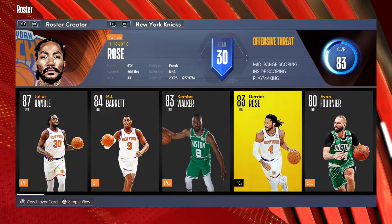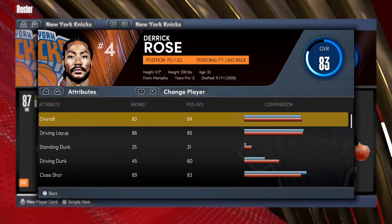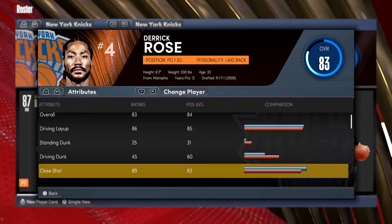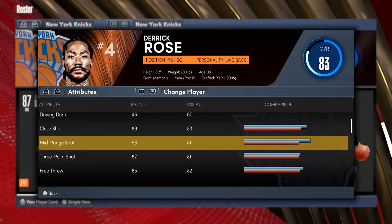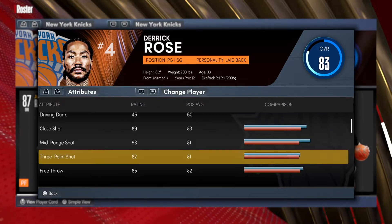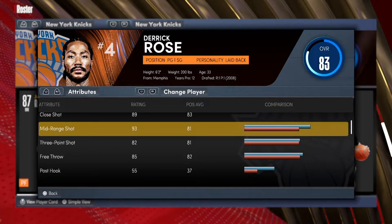He's an offensive threat and he's an 83 overall. He has an 86 driving layup and an 89 shot close — they did my boy dirty there. But he has a 93 midrange shot, which is crazy. And then you get an 82 three-point shot, so you're gonna be able to hit so many different shots from any place around the court. That 93 midrange is gonna be utilized a lot.